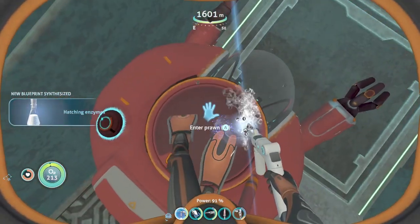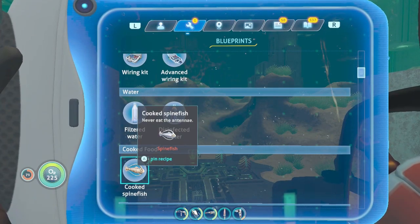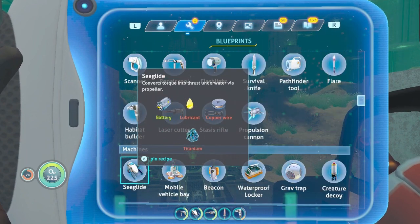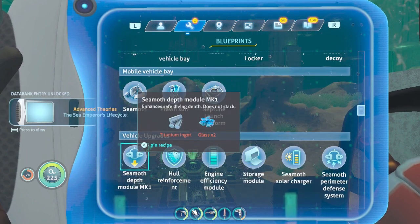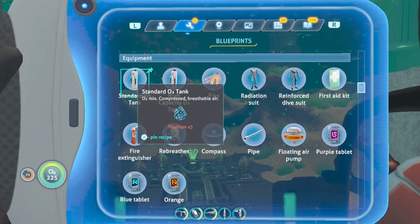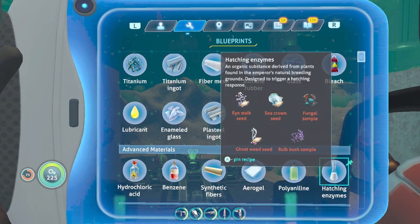Hatching enzymes — new imprint acquired. I'm not feeling too well. This is really taking a toll. Sea crown seeds, a fungal sample, a bulb bush, a ghost weed seed, and an eye stalk seed. I know where to find some of them — the fungal sample is in the forest, the bulb bush is at life pod 12, life pod 19 has the eye stalk, but the ghost weed I have no clue.